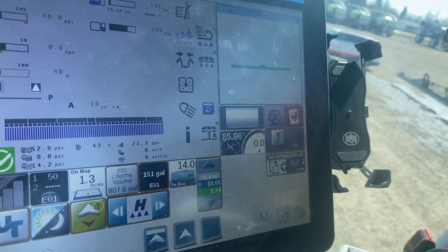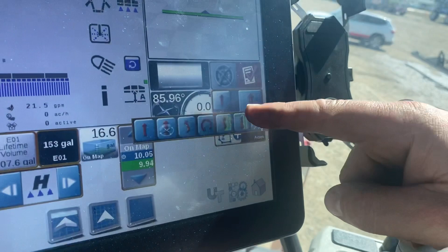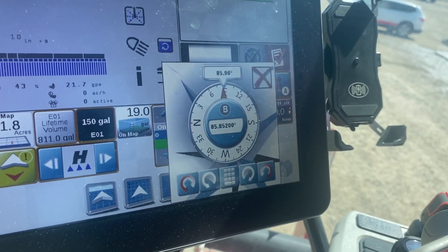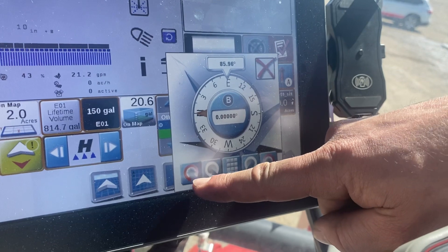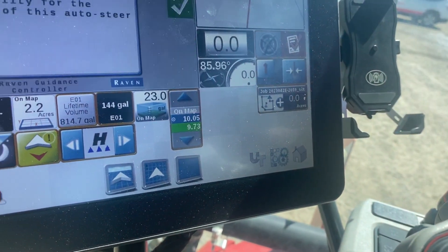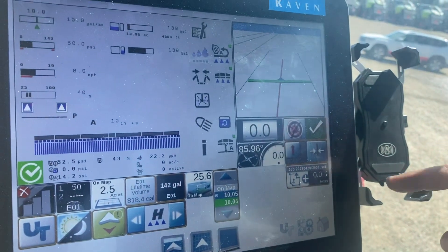To make a GPS line, hit this button right here, then hit the straight line option. Hit the straight line option again to bring up a compass. In this compass you can pick which direction you want to go. Right now we're facing 85 degrees — almost due west. If I want to go straight west, I hit this button to cycle through the straight numbers, and now it's set to 90 degrees straight. Hit the middle button and it beeps with a warning.